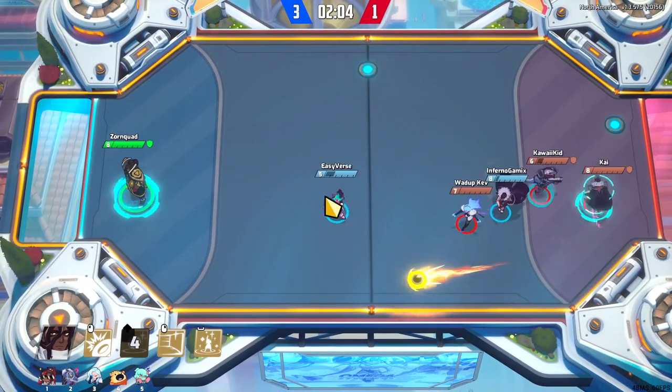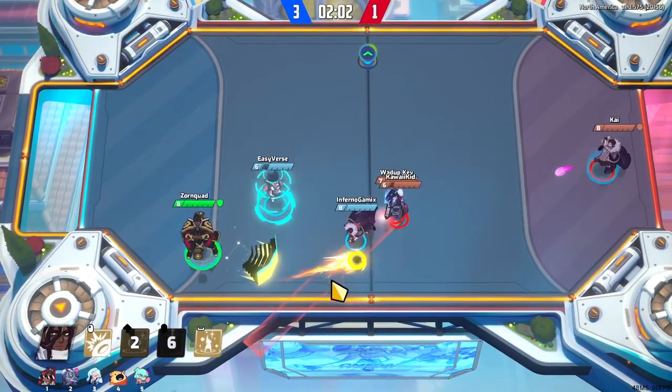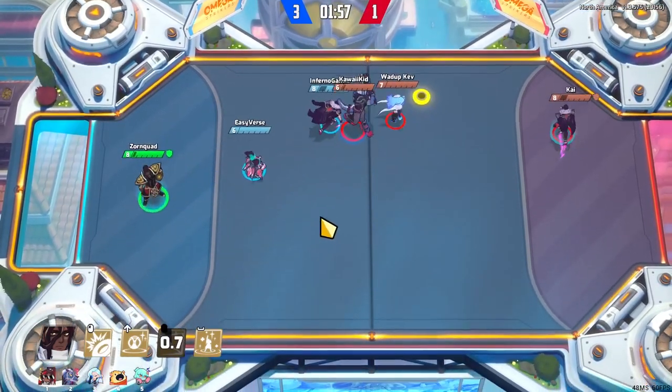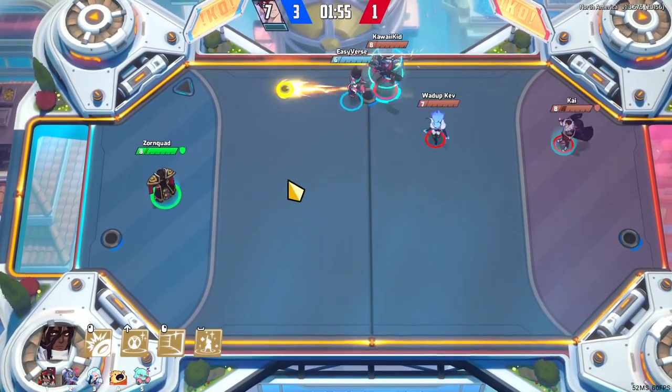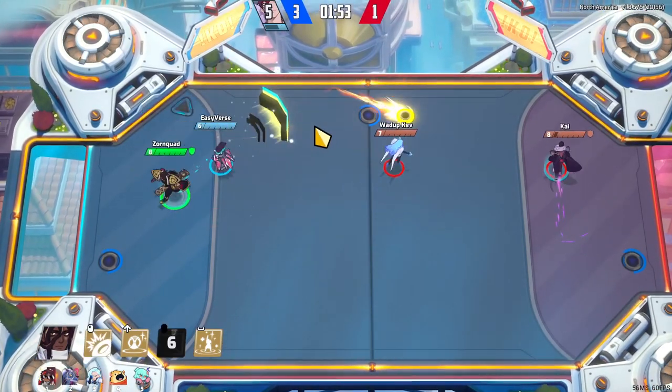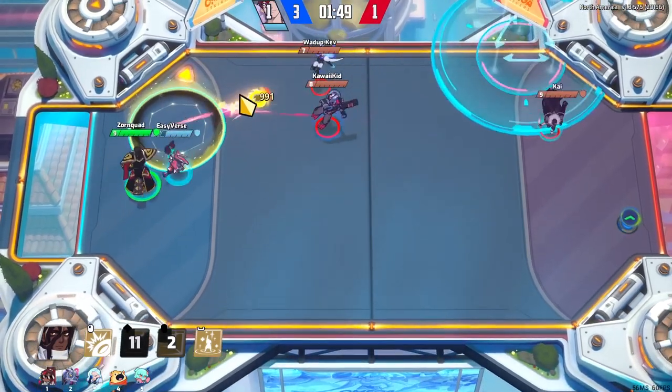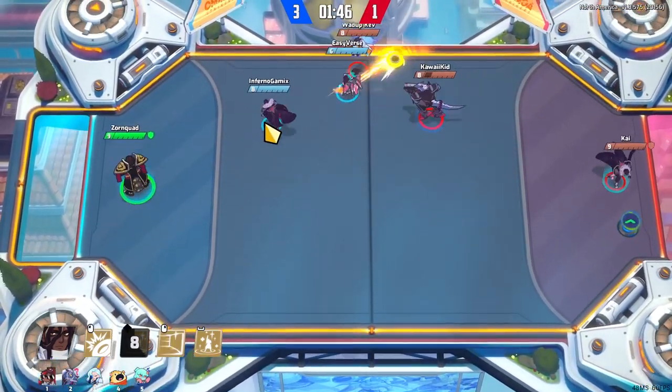After watching all of this, if Atlas is not the goalie for you, why not check out our other beginner guide on Dubu instead? While they fill a similar role as a big goalie in the back, Dubu's kit works a lot differently because he can control the ball a little before it gets right to his net and he also has a dash. You can check that out by clicking the card. Apart from that, we hope to see you all in our next video.